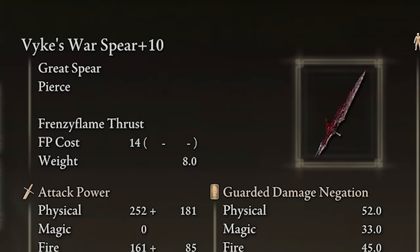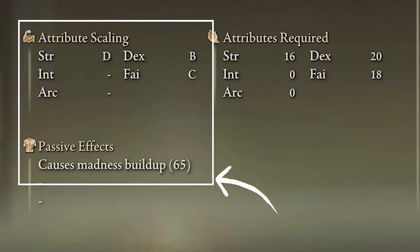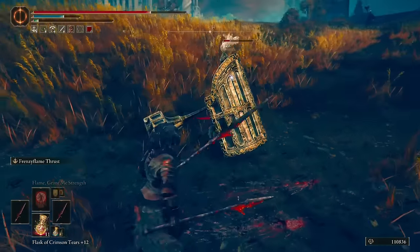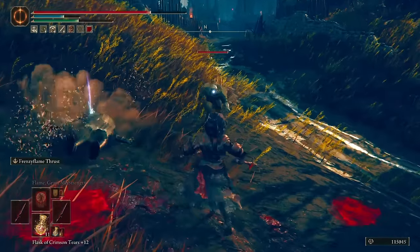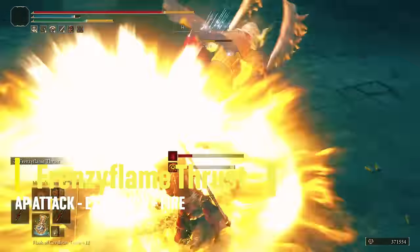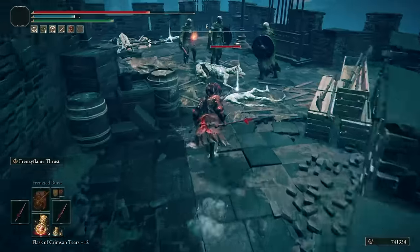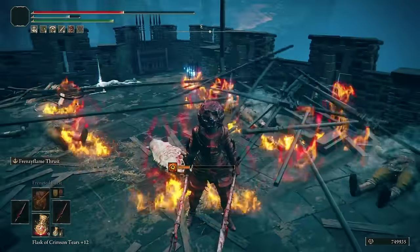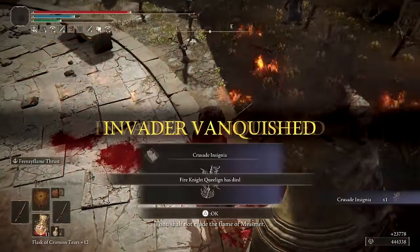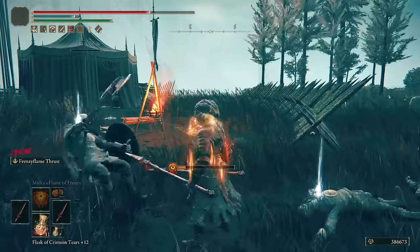The most important weapon of this dual wielding build is the Vikes War Spear, which does great physical and fire damage, madness build-up, and scales B with dexterity and C with faith. It has a very mixed attack moveset when dual wielding with great reach, especially the jump attack and running attack that can hit multiple times. What makes this weapon the number one favorite among madness fans in PvE is the Ash of War called Frenzy Flame Thrust, which imbues the spear with frenzy flame and does an amazing frontal leap attack with a big explosion covering a good area with fire. You can damage in three different ways: the spear hit, the explosion, and the ground fire — also doing stance damage and inflicting madness to you and the enemy. I wanted to incorporate or even swap the Vikes War Spear for a new DLC madness weapon, so let's check all the new items and see if they work in this build.